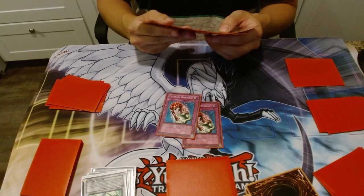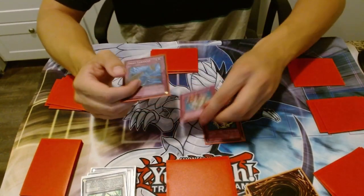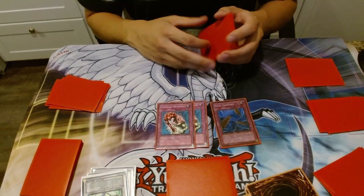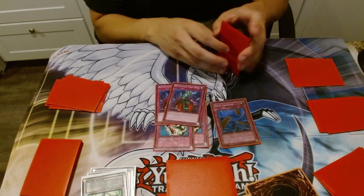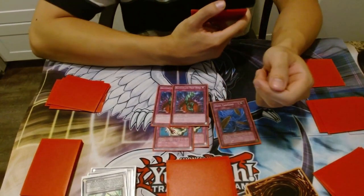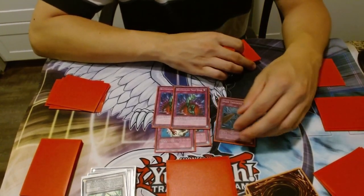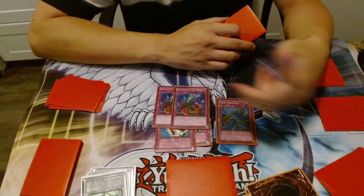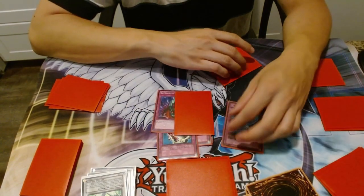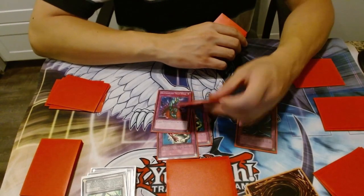For traps, I play Dust Tornado to combo with Ultimate Offering — you Dust Tornado on the end phase and set Ultimate Offering so it's safe from Heavy Storm. Two Bottomless Trap Hole because Black Wings are around, and it's good against Kaius too. Sometimes you want to keep your Kaius on board, but if they Kaius you and you have Bottomless, you can crash your recruiters into Kaius — you take a thousand each time, but sometimes Christia is worth more than four thousand life points. Mirror Force is great with an established board — if they have to make something bigger than Stardust to run it over, you just Mirror Force.